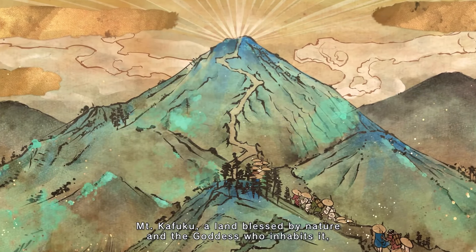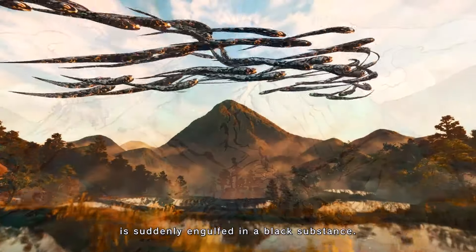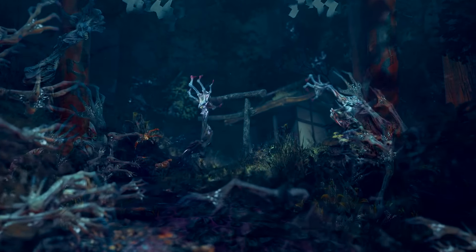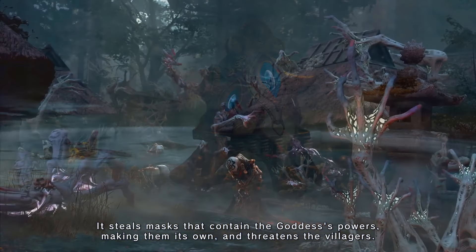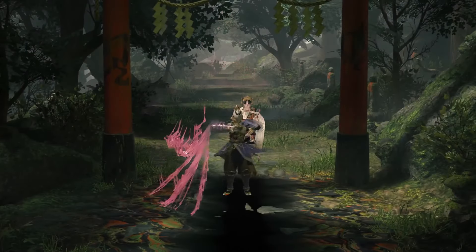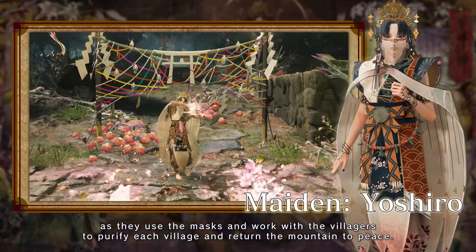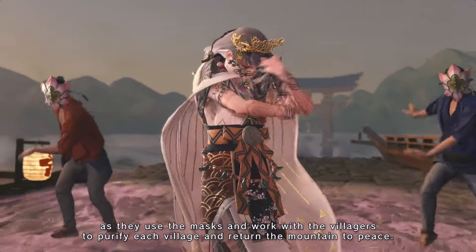Mount Kafuku, a land blessed by nature and the goddess who inhabits it, is suddenly engulfed in a black substance. This defilement transforms the mountain, steals masks that contain the goddess's powers, making them its own, and threatens the villagers. So is the protagonist of the game. So guides the maiden, Yoshiro, as they use the masks and work with the villagers to purify each village and return the mountain to peace.